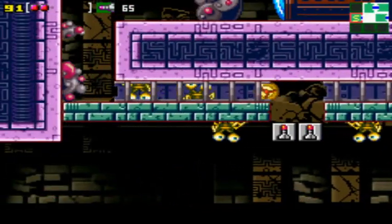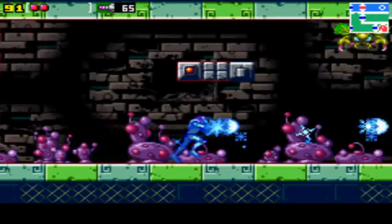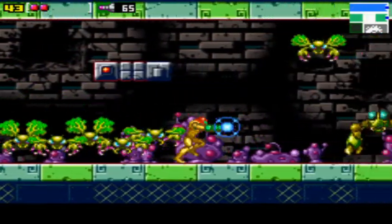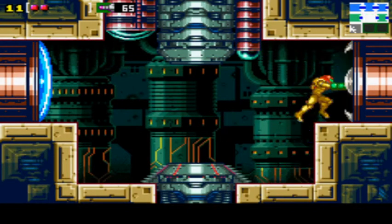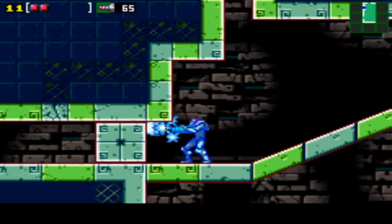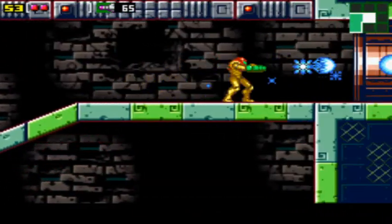That was one thing I despised about the original Metroid — the fact that enemies could hit you while you were doing a screen transition. I got killed by that so many times. And then when you load, you only have 30 health no matter how many health tanks you have, never mind that your starting capacity is 99, so you have to spend a lot of time sitting on enemy spawners. Something in my gut tells me I shall soon be acquiring a speed booster.